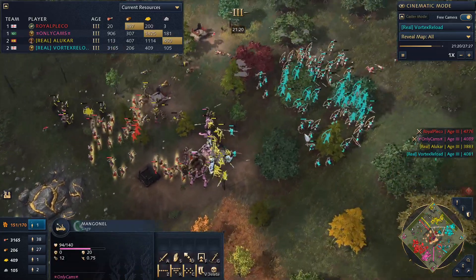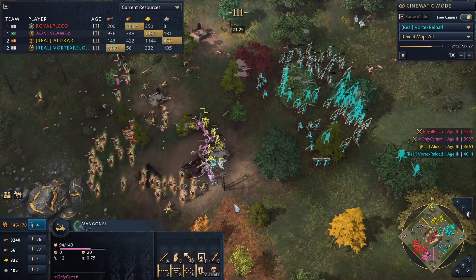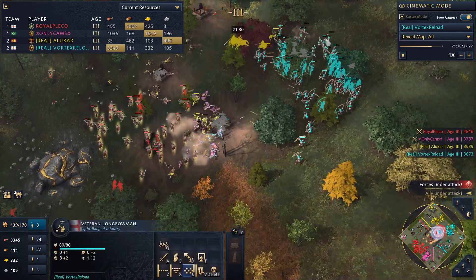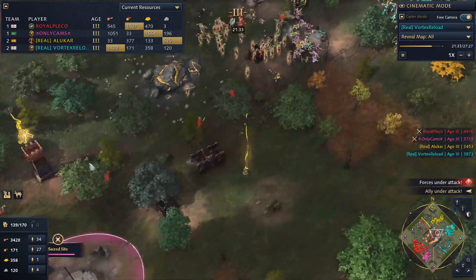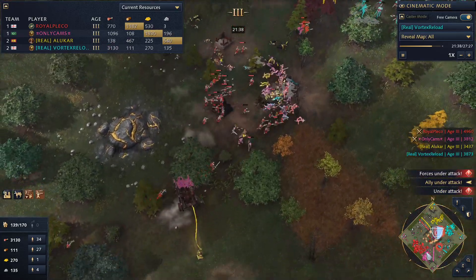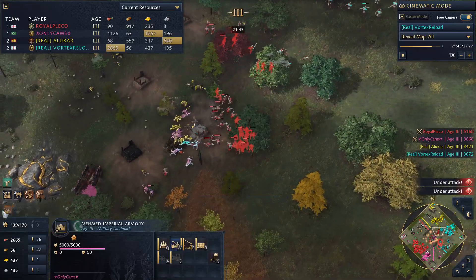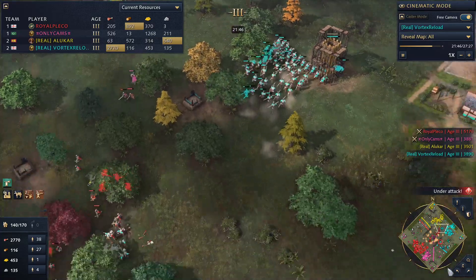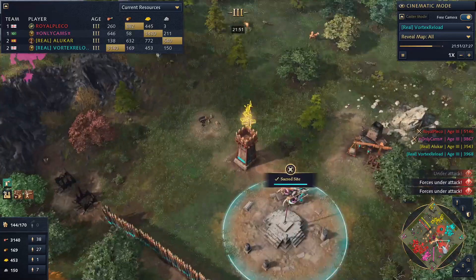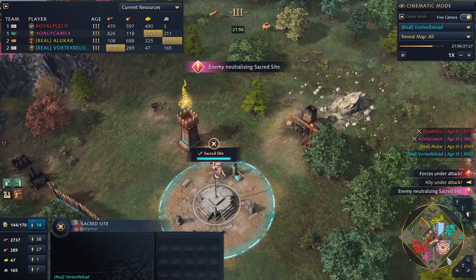Now Cams is pushing in — the mangonel is put at risk and is probably going to fall soon, but not before getting a couple of nice shots off on Vortex's range back line. He does still have another one. Being Ottoman, he'll have the Mehmed Armory, making mangonel for free every two minutes, which is pretty massive. Now there's a hole in the gate — Vortex is going to lose his monk and control of his sacred site.